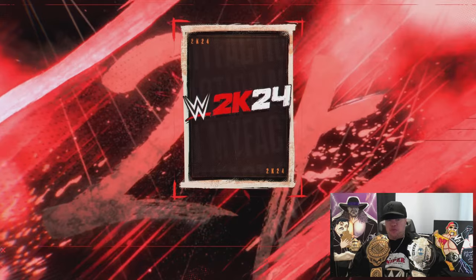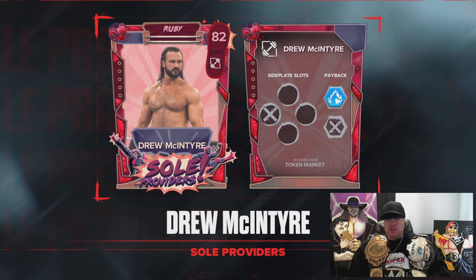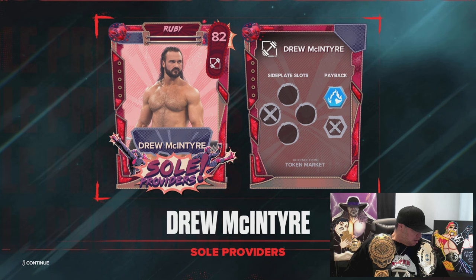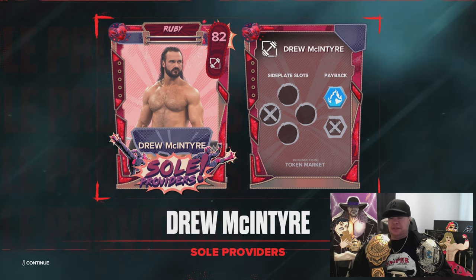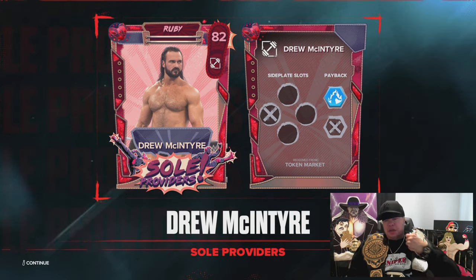Here we're going to get Ruby Drew McIntyre — we're just missing one card for the collection set reward: Ruby Shawn Michaels, the Heartbreak Kid. Let's put up the Heartbreak Kid right here, so we're going to get him to come out of these packs. We're just missing one card.